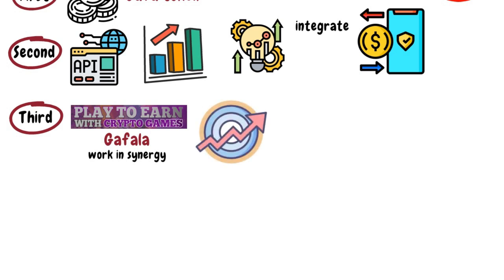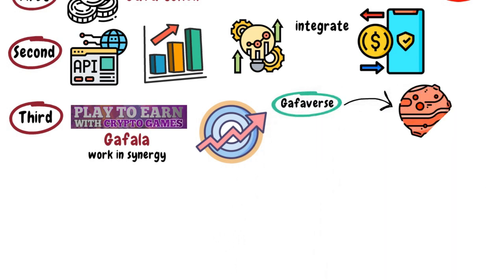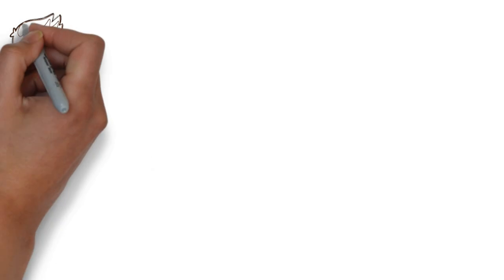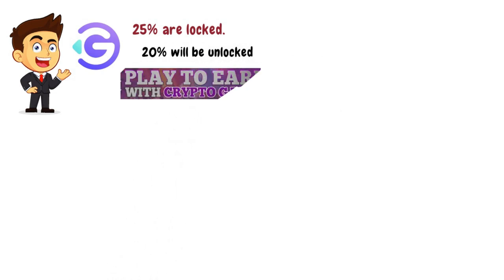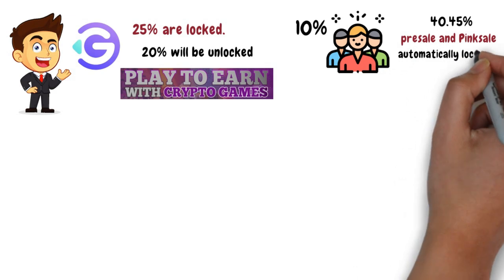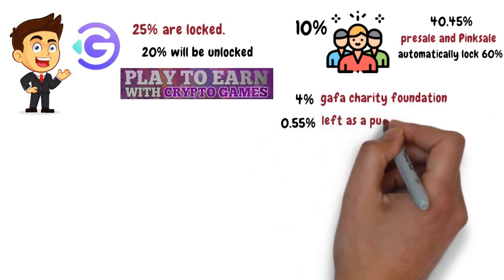There are other potential long-term goals worth mentioning. The GAFAverse is an open place that will be based on the planet Mars — a virtual world that will be a hub for gamers. Furthermore, there will be a market for NFTs. As for coin allocation: 25% are locked; 20% will be unlocked and dedicated to the P2E game once launched; 10% for the team; 40.45% will be on pre-sale and pink sale, which will automatically lock 60%; 4% is dedicated to the GAFA charity foundation; and 0.55% will be left as a puzzle.